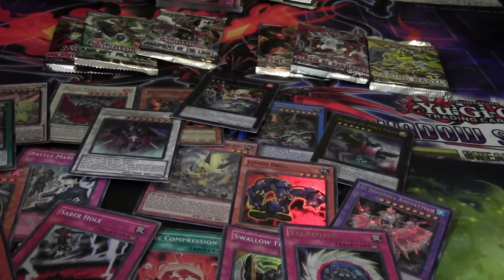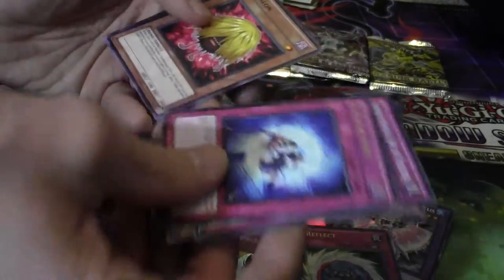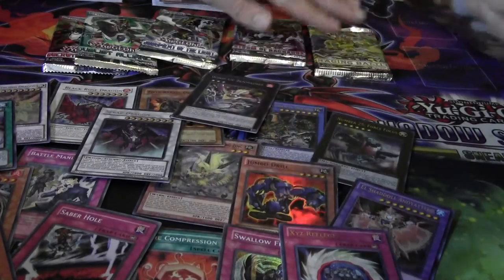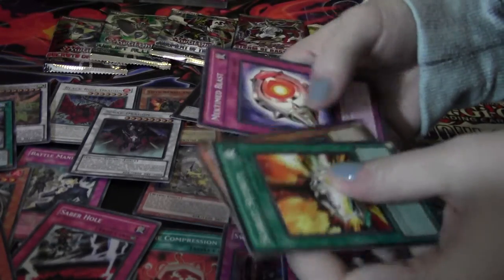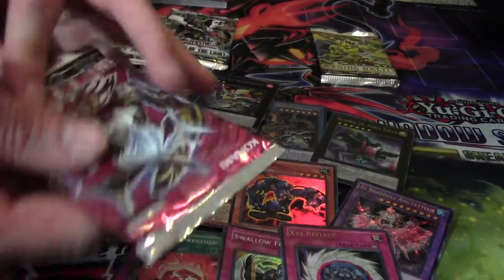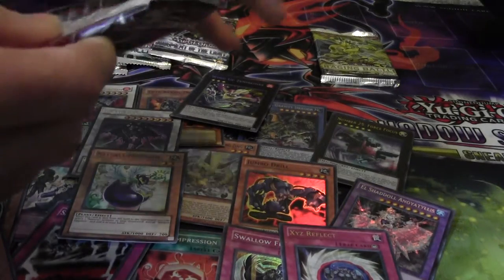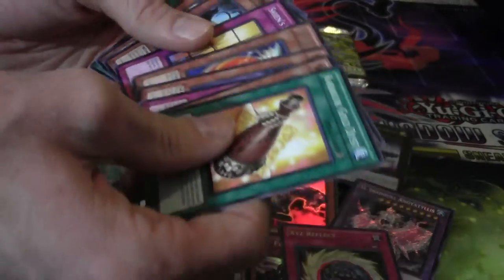We've got a lot of holos for a single pack — we really have. This is crazy but I can't complain — rare. I'm digging it. Extreme Victory — Naturia Eggplant, super rare! Star Ragnarok — here we go. Scrap Shark, Odin's Eye, whatever — last one.